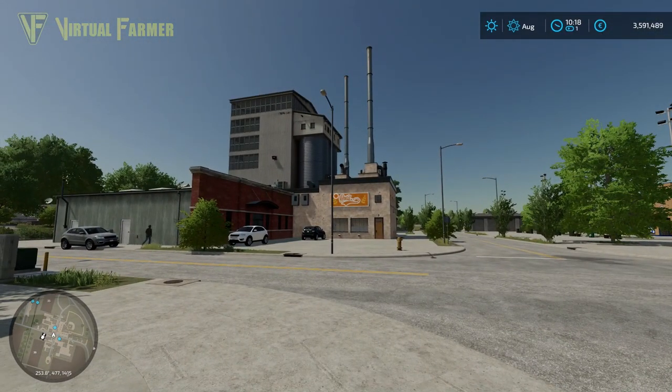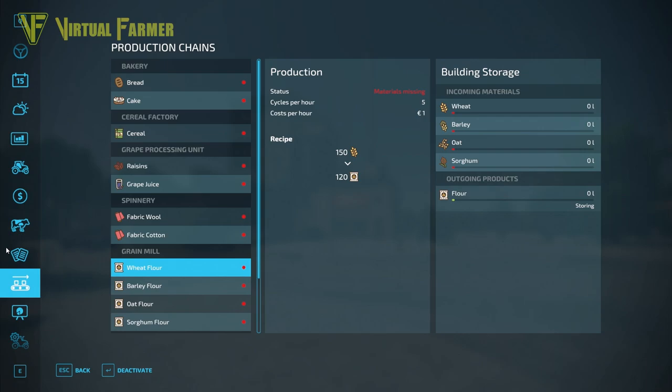Starting with what they are: they are sell points in general that you can purchase and use to produce goods based on your crops from the farm. When you purchase one of these — we will go through how to do that in a moment — you can head into the main menu.